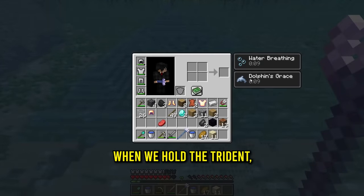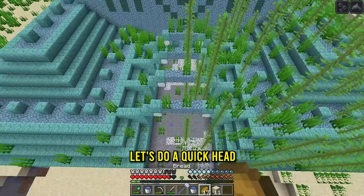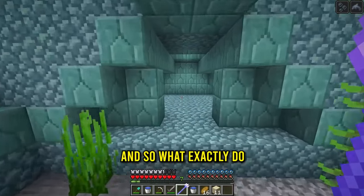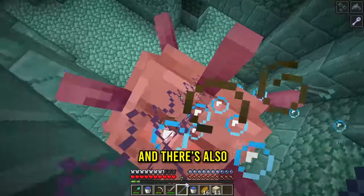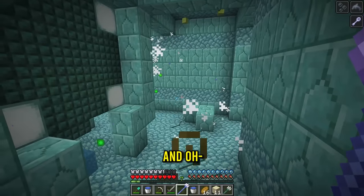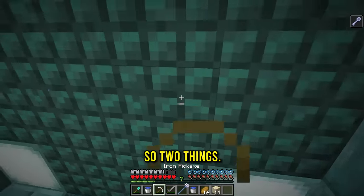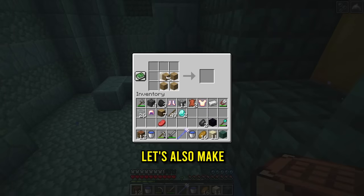When we hold the trident we get dolphin's grace and water breathing, so we can just go inside easily. What exactly do we have in the trident monument? We may have found the gold room, and there's also elder guardians in here. Here's the plan - we're gonna fire the tridents at them. Down goes one and they are dead!